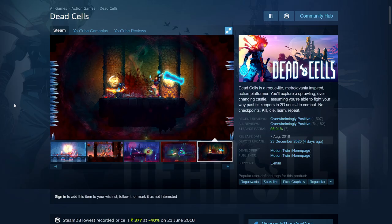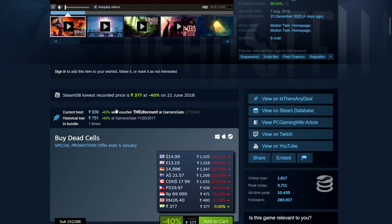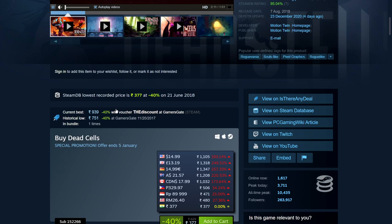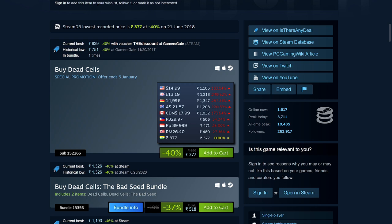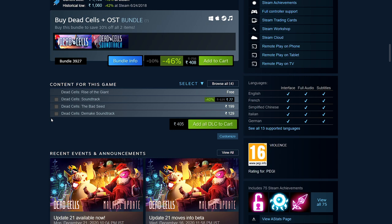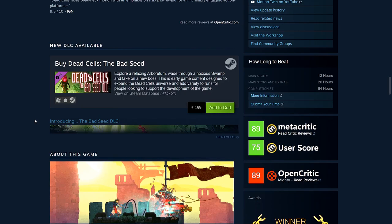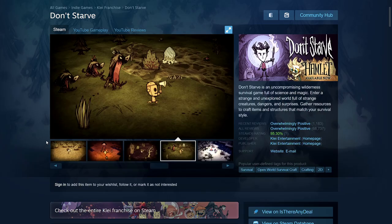Next is Dead Cells — a very popular roguelike platformer that's also quite difficult. It has excellent music and great replayability. It's 40% off: 377 rupees, $14.99, £13.19, €14.99, $21.57 Australian, $17.99 Canadian. They've been adding DLCs — Rise of the Giant is free, The Bad Seed was added in February, and there may be another DLC coming. System requirements: 2GB RAM, 500MB disk space.